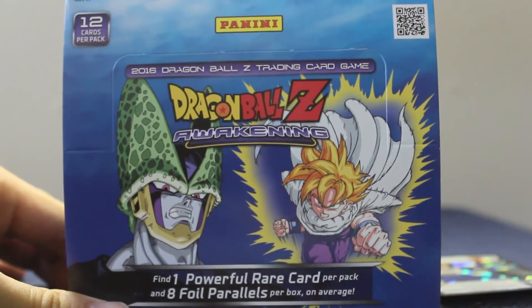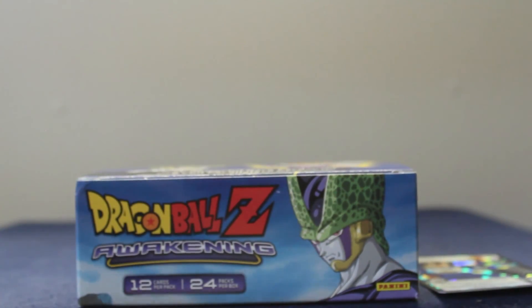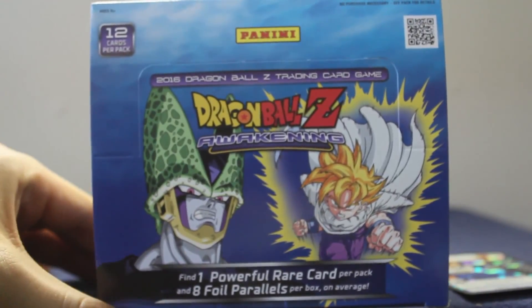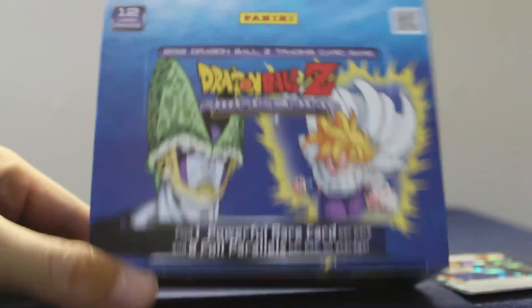So just a recap — our legendary pull was Vegeta level one the experienced, Dragon Rare Six. Fantastic card. Thanks for watching guys — this was the Dragon Ball Z Awakening booster set, 24 packs total. I loved the design they chose. Stay tuned for the next episode — it'll be a while before Panini comes out with another set, but I'll put some other videos up. Thanks for watching!